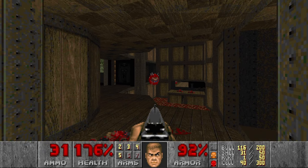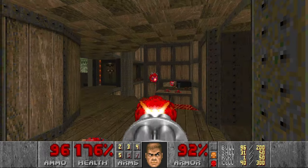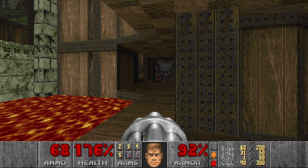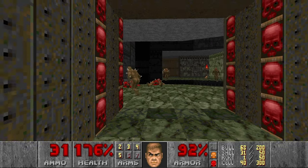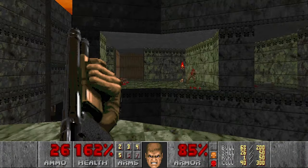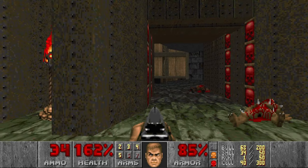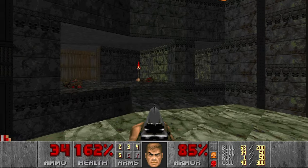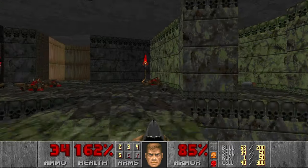So now let's see if we can kill some cacos in advance because they will be annoying. So now we go through the red door. Then next let's press the switch to raise the bridge. And sometimes the baron is sniping you from all the way up there. And next we're going to get this secret, which is pretty tricky.